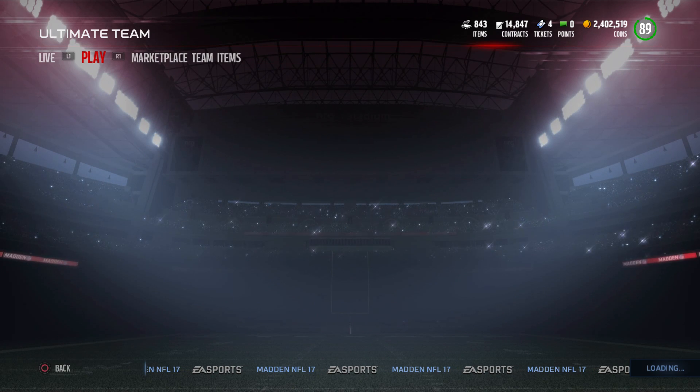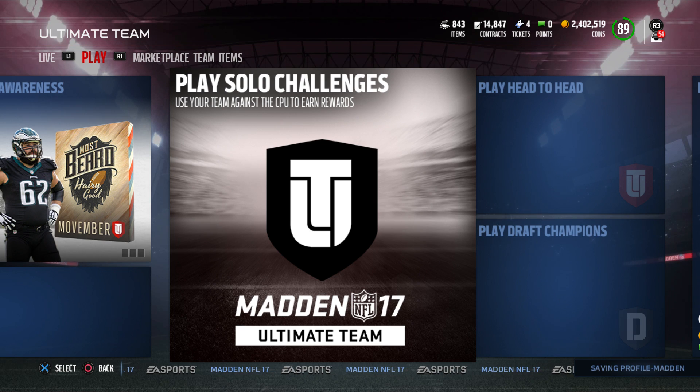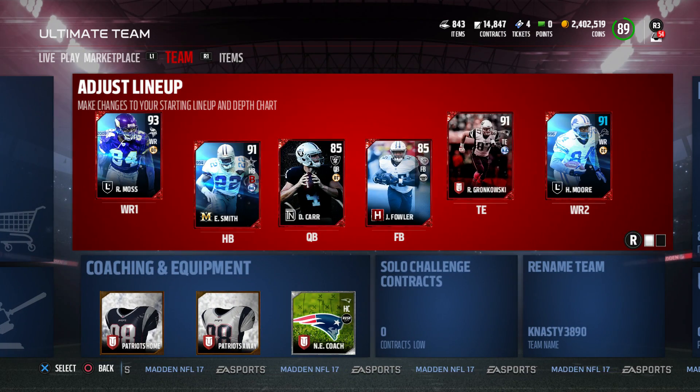I haven't gotten to any of the scheme ones yet, but now you have all these elite ones. When all these elite ones dropped, they all came out with tier 2s. Deep Threat, for example, did not have a tier 2 before. There are 22 solos — 11 offensive, 11 defensive. Do the 11 offensive ones and you can get an Antonio Brown, 93 overall. Defense, you get a Jadaveon Clowney, outside linebacker, with 87 speed. Both cards look beastly, so I'm definitely going to try to get those done.